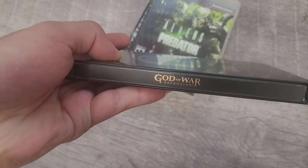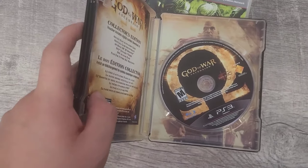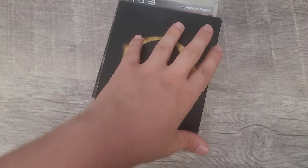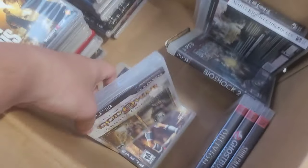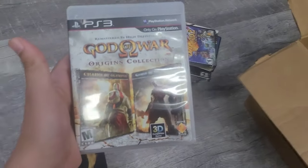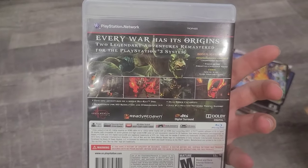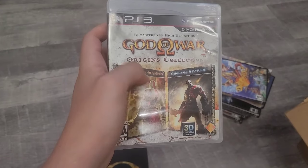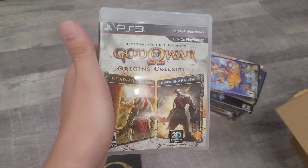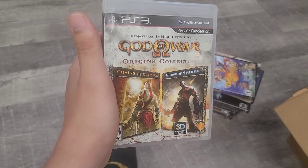Next game is God of War: Ascension for PS3 — I've actually never seen this one in person before. It's in good condition and comes with the steelbook. I think this guy may have had the collector's edition but didn't have everything, or he kept the statue. Next is God of War: Origins Collection — basically the PSP games HD remastered on PS3. A great pickup since the PSP games alone are pricey.